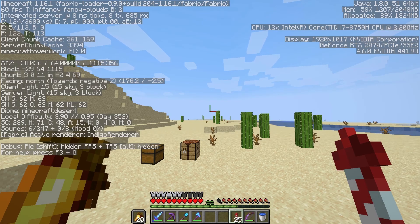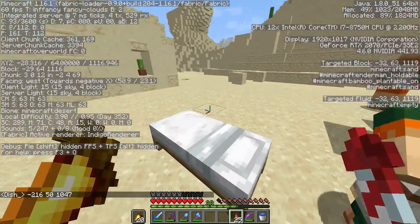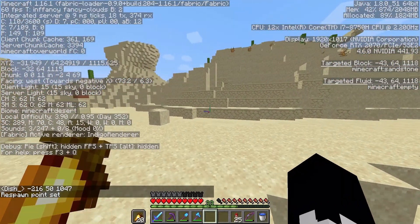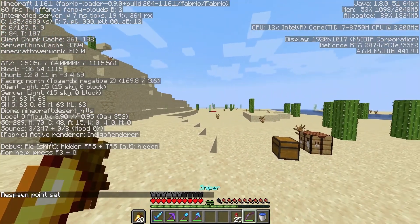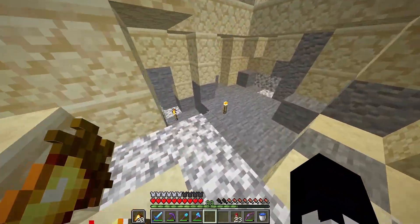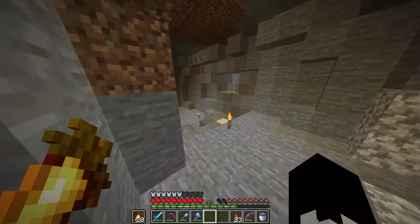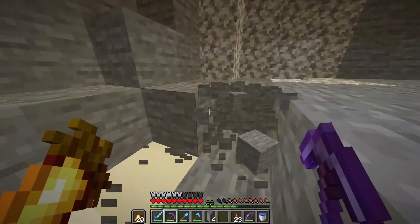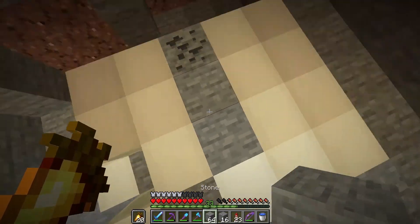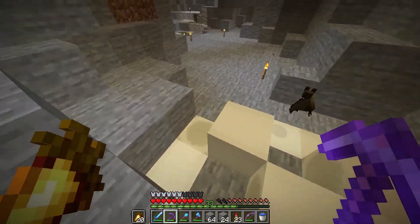As I mentioned earlier, at those coordinates there is a fossil. The coordinates are negative 216 — actually let's reset our spawn point first. Negative 216 that way, 1047 that way. And here it is. Let's go ahead and excavate it a little bit.